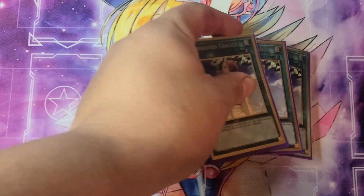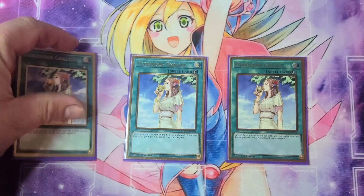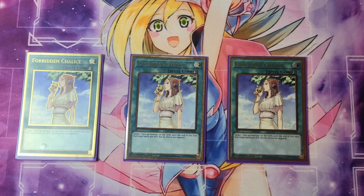Next up, we have three Forbidden Chalice. Really great card — it negates the effects of a monster and gives it 400 attack. So it gives you that little bit of attack, which might be what you need for game. It could stop your opponent from popping one of your monsters with an effect. It just comes up a lot.